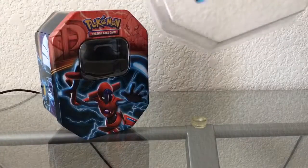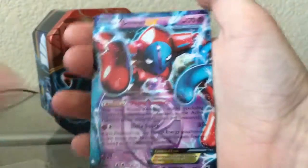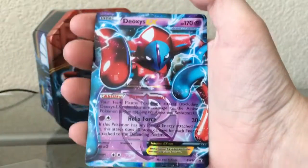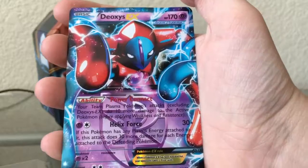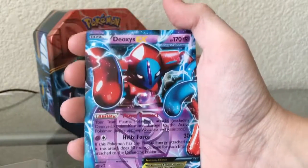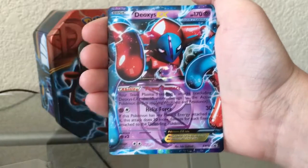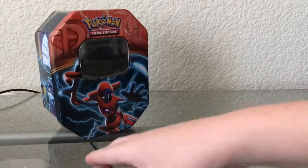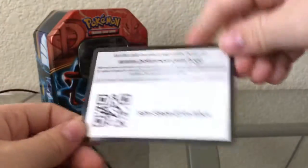Let me get the promo card out. Here is the Deoxys EX Team Plasma promo card — promo number 82 in Black and White. This is a really cool card. I like the artwork on it. It's really powerful, and the fact that it's a Team Plasma card — this is my first Team Plasma EX. And here is the online promo TCGO code with Deoxys on it.